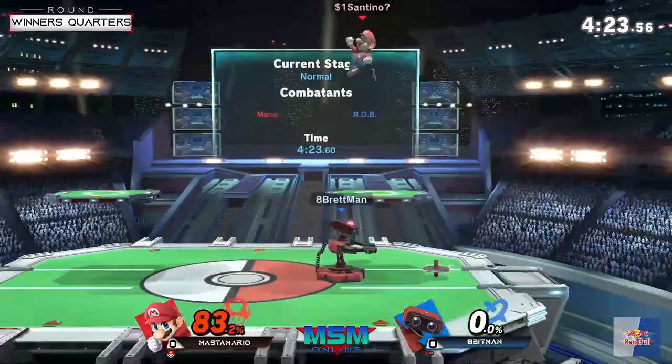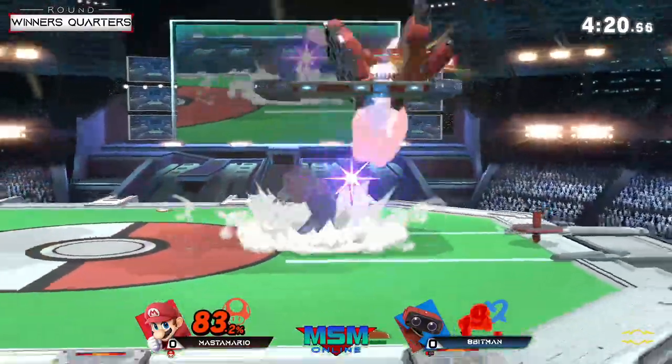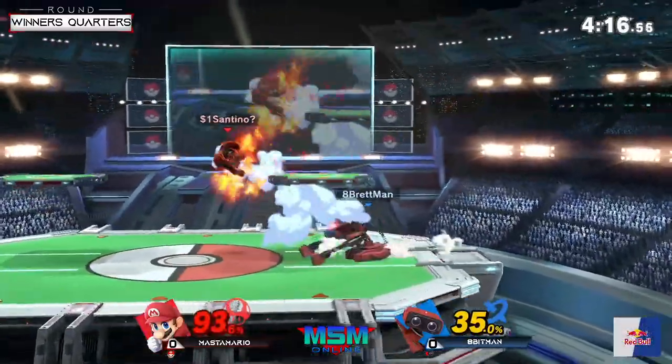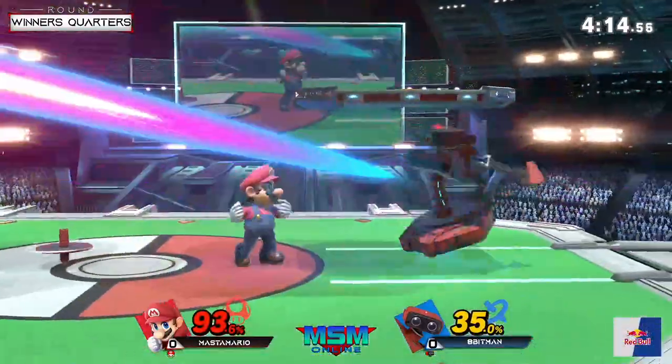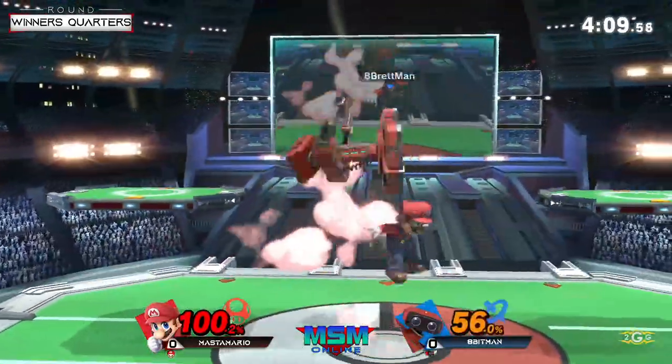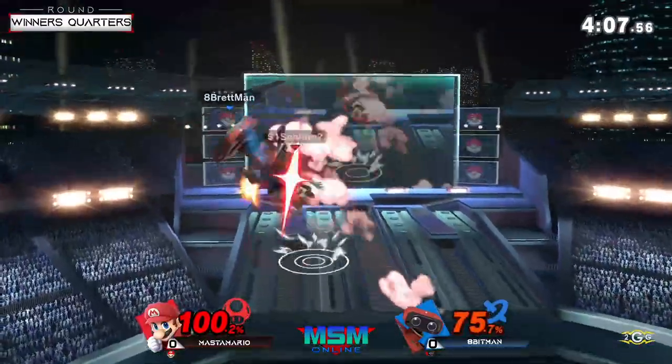Let's see if the comeback is real. It's big-boy ROB — he eats these hits really hard for Mario, especially on this platform layout. I think Apenman recognized that though, so he doesn't want to let it happen for free. It's a big start for Master though.